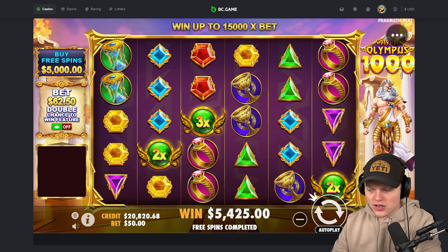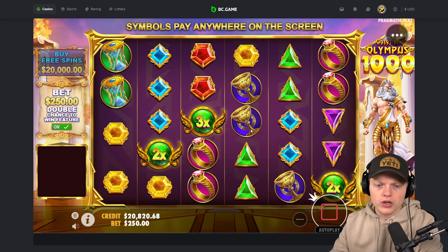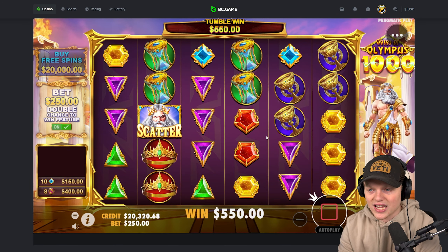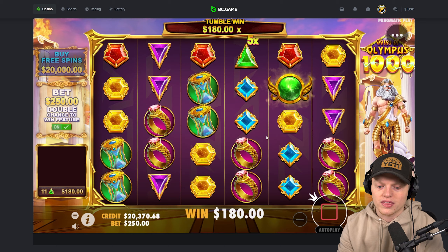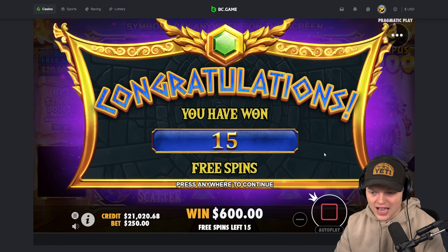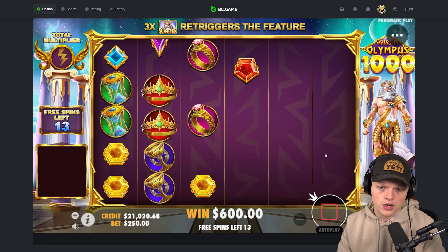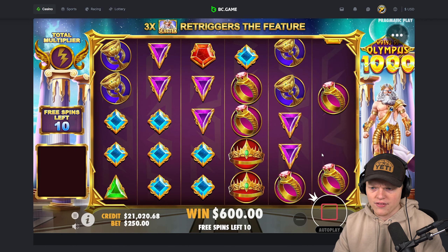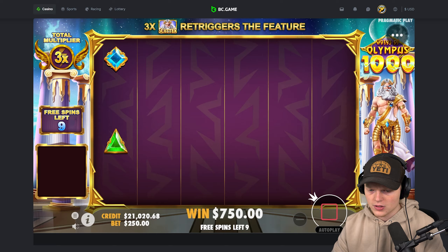The whole goal kind of is to compare Gates of Olympus 1000 to Gates of Olympus. We all know Gates of Olympus — I said this just the other day — it is the second best slot in my book for base connects. Look at that, already a thousand bucks. And we just spun into a 20k bonus, there we go. Off the bat, Gates of Olympus 1000 is off to a great start. We started with about 21,000 today.